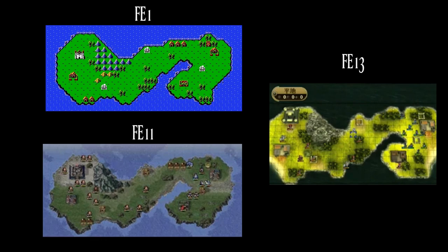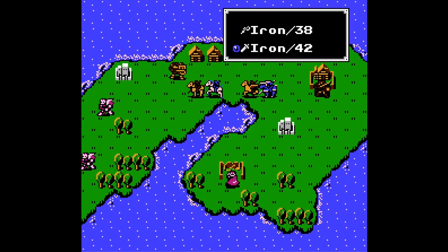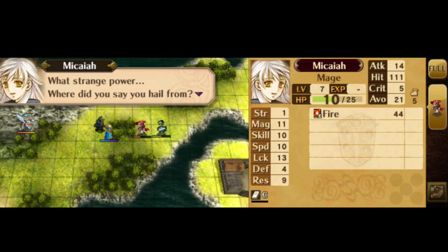The first map is the first map of FE1, FE11. This map was reused for Xenologues 1, 2, and 3, the Champions of Yore DLC pack in FE13, Awakening. They reused the map as a callback to Fire Emblem's roots. It's just DLC, not part of the main story, so not really a big deal. But it does look pretty nice in Awakening's graphics and they copied it pretty much one-to-one.